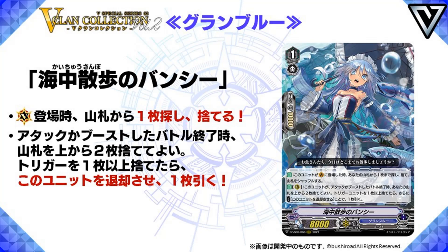Now it is Vanguard only and you do put it in the drop zone, but that's not an issue for Granblue considering that that deck focuses around the drop zone. Second skill, Auto Rearguard: at the end of battle that this unit attacked or boosted, you may discard the top two cards of your deck. Then if any of them were triggers, cost retire this unit and draw a card. Not bad — gives you a mill, and if you do get a trigger, it helps you cycle.